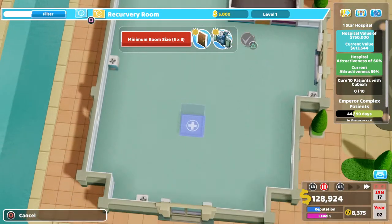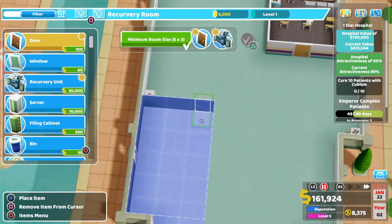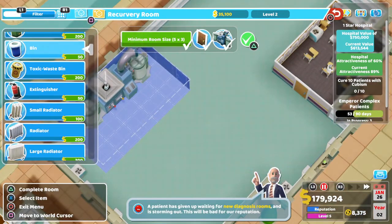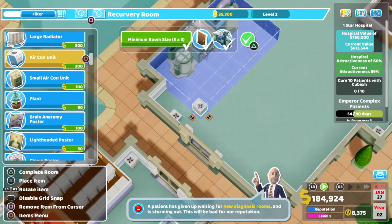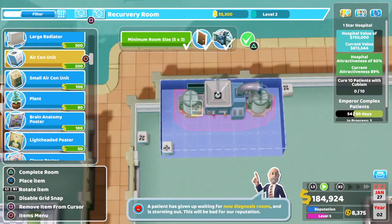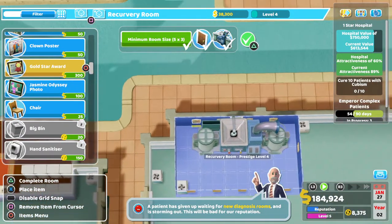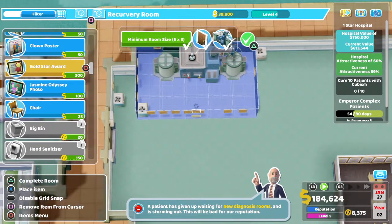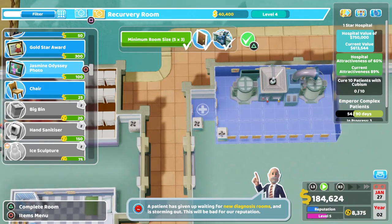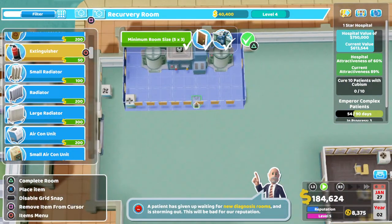Let's get a recovery room going — 5x3, so a decent size. In this hospital I always prefer to have rooms on the longer skinny side rather than thin, because three by five would have blocked the door and taken up most of the whole building. Let's get those gold stars down. Fire extinguisher bang in the middle. We've got an air con unit. Enough gold stars — sell that one and get it upgraded, hopefully before we have to cure that patient.